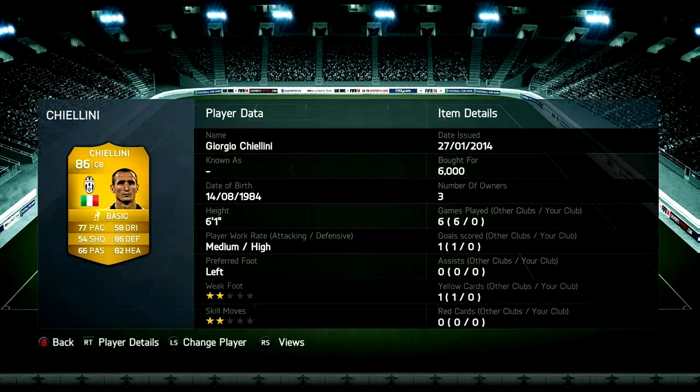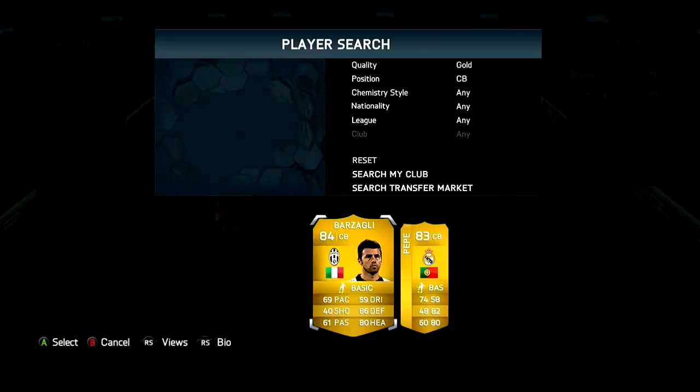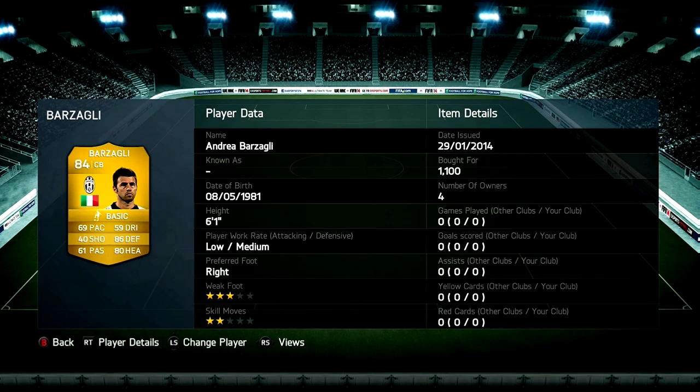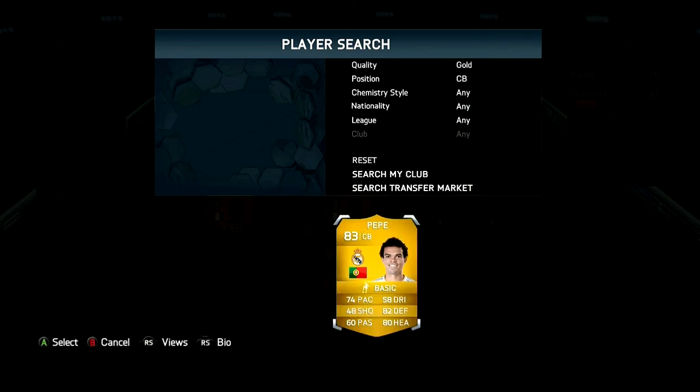In the first centre back position we do have Cialini, he cost me 6k coins. He's got really good pace, really good at defending and heading, and he's so overpowered. In the second centre back position we do have Barzagli, he cost me 1.1k coins, really good at defending and heading and he's got amazing strength.